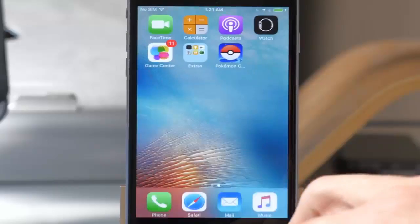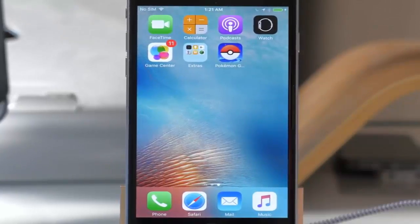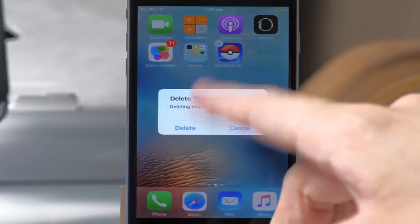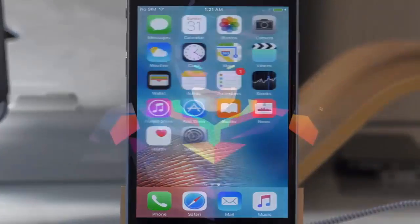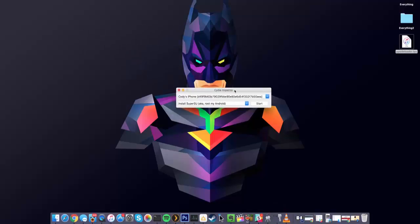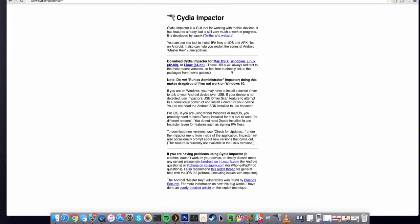Let's go ahead and show you how to actually get this on your device — it's insanely simple. First, delete Pokemon Go from your device. Then switch over to the computer. There are two things to download: one is Cydia Impactor — I'll put a link in the description — and it's available for Mac OS, Windows, and Linux. Download whichever matches your OS. This process is exactly the same and a whole lot easier than the previous version.